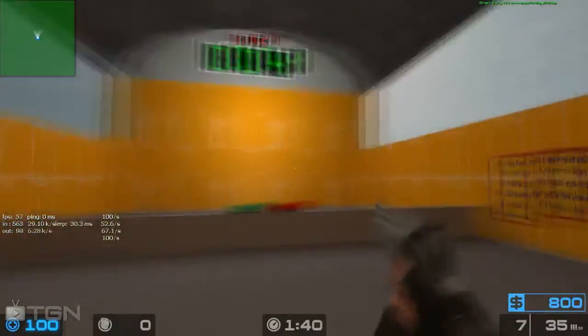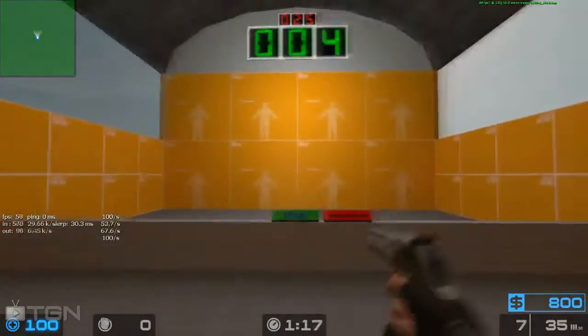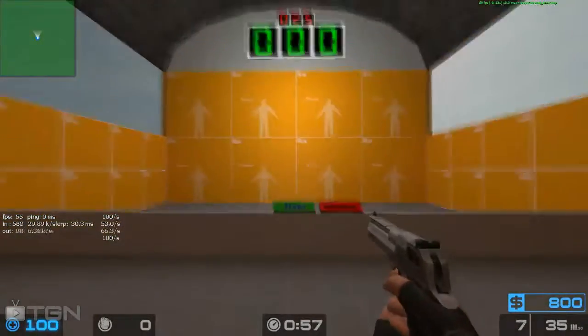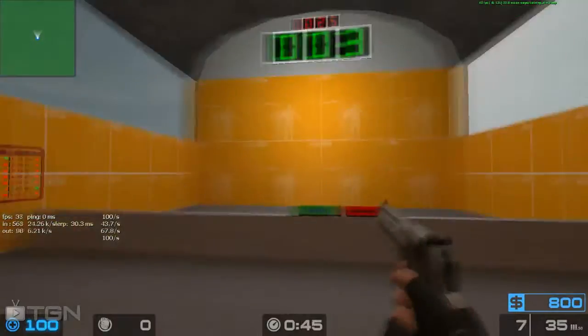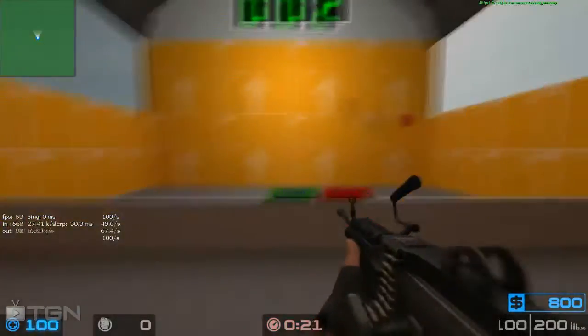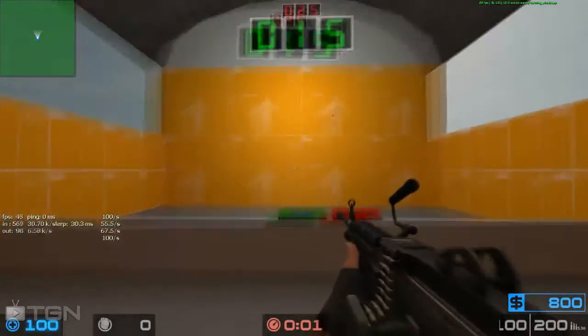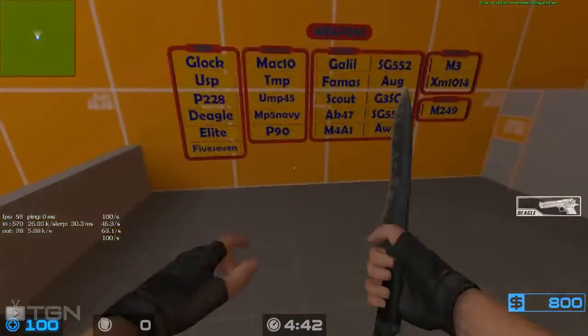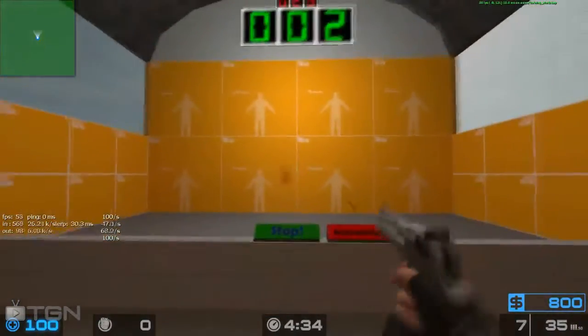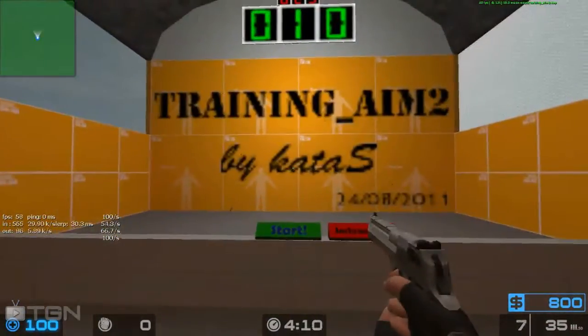All you need to do is load the map, then start recording. On the map, on the left-hand side wall, there are options for delay and for the duration of the targets. You need to set it so that you have the static targets selected — you can see this because when you select something it turns green on the little icon. You want the line ones and the over ones to be turned off, so make sure they are only showing green on the static targets. On the delay and duration settings, make sure that 0.50 is selected on both of them.